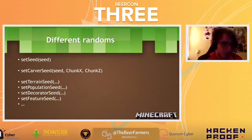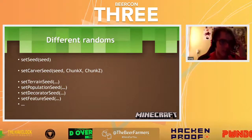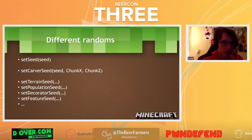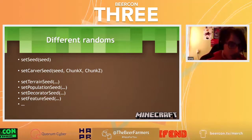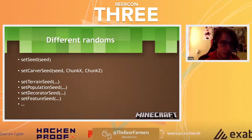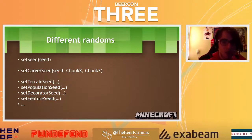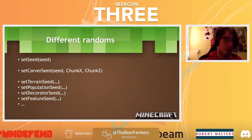Minecraft uses a chunk random object with a set seed — like any random object, you set the seed and all the random numbers that come from it will always be the same. Set seed 1, the next number will always be 5, anywhere in the world. They also have a thing called set carver seed, which gives a specific random number for every chunk — different per world seed per chunk, but always the same for that chunk in that world. There's also set terrain seed, population seed, decorated seed, feature seed, and more — but we just need to look at set carver seed.